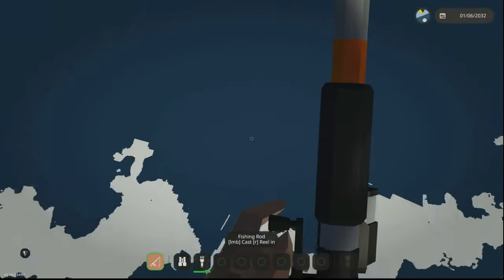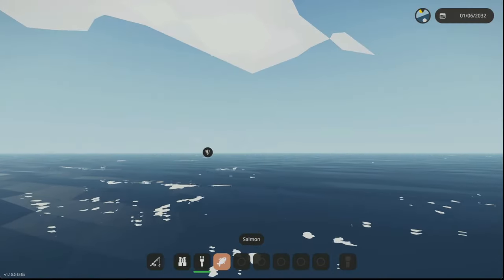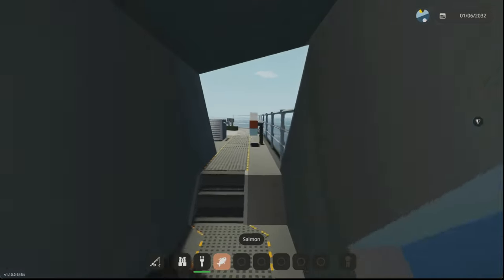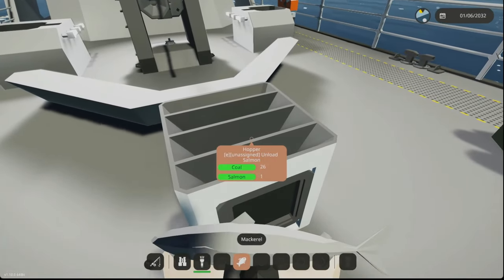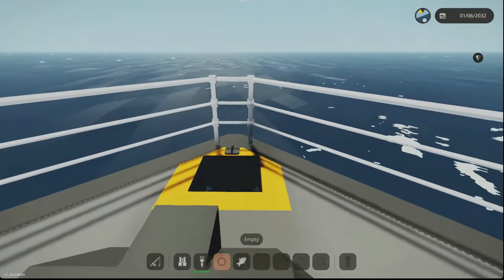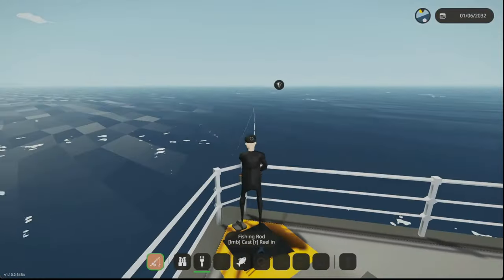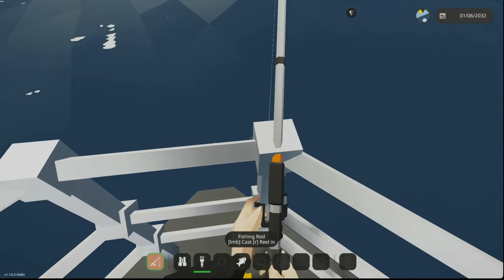So the fishing rod now has the same description as the welding torch — kind of an oopsies on their part, but not a big deal. Looks like we got another one — a salmon. I kind of expected fishing to be harder. It looks like you can only fit one type of each fish into a hopper, so I can only put either mackerel or salmon — just one type of each fish.